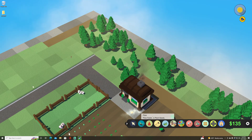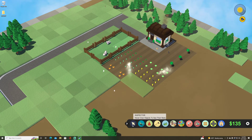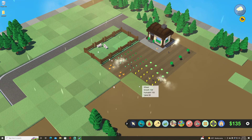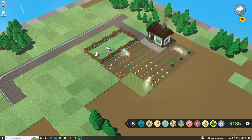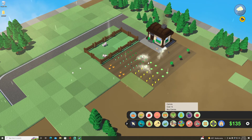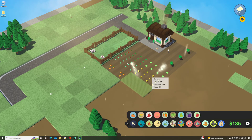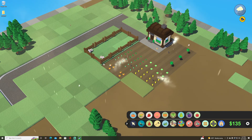Before you do anything else, go back to the arrow — we don't want to accidentally click something. The arrow is also the inspector; it lets you hover over objects to see their stats. The wheat is at growth 105, valued at five dollars. The carrots are at 44, valued at nine dollars. The carrots were bought for ten dollars a square, so right now they're at nine dollars.